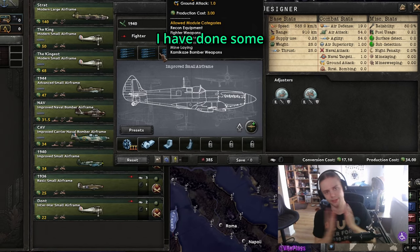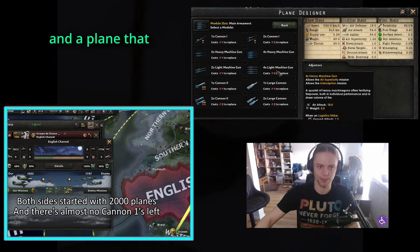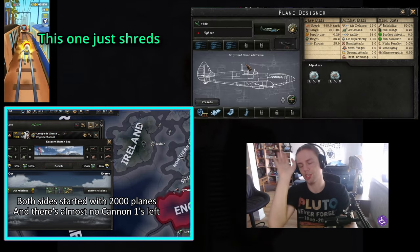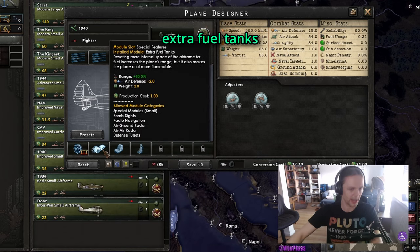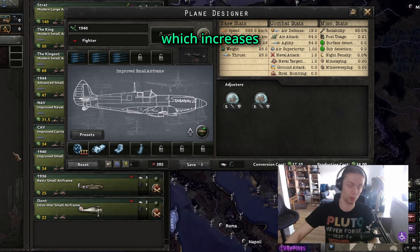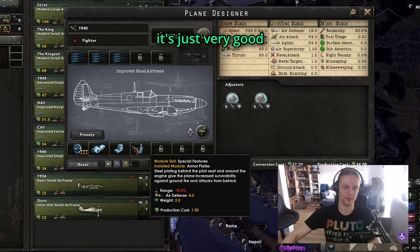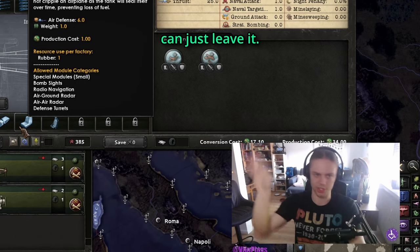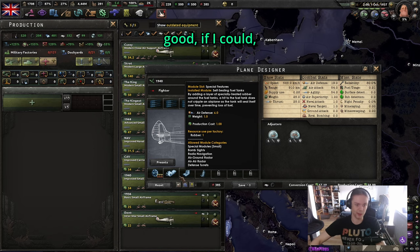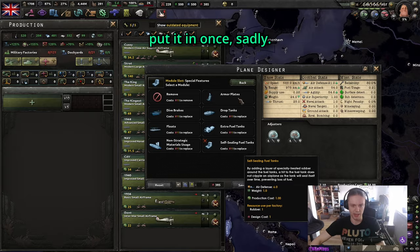The 1940 plane — I've done some calculations and tests between this and a plane that uses cannon ones. This one just shreds the cannon one plane. Heavy MGs, best engine, extra fuel tanks for some more range which increases air efficiency, and self-sealing fuel tanks because it's just very good if you can afford the rubber. That's the only bottleneck — if you can't afford the rubber, you can just leave it. But it's very good; if I could, I would use it multiple times, but you can only put it in once.